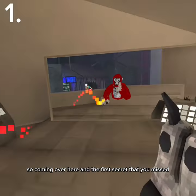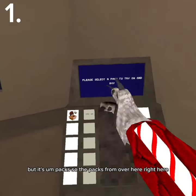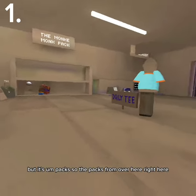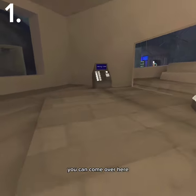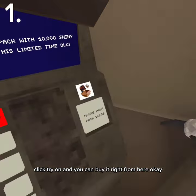So coming over here on the first secret that you missed — you might have already seen this one — but it's packs. So the packs from over here, you know you never used to be able to try them on. You can come over here, click try on, and you can buy it right from here.